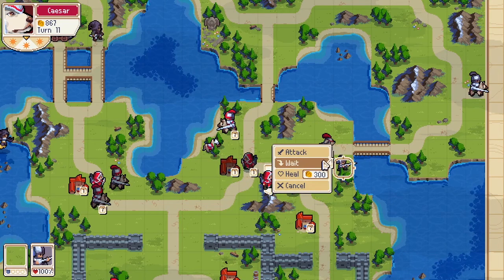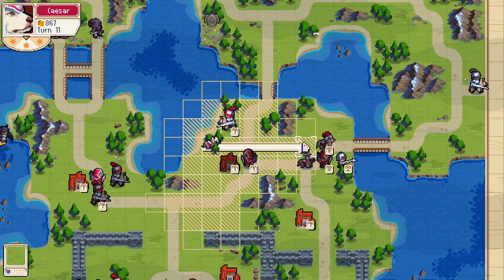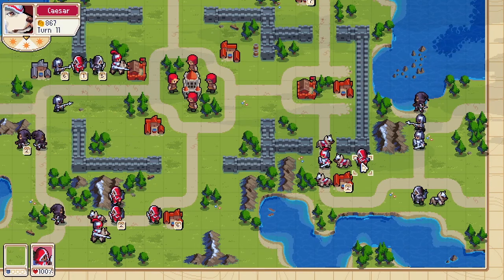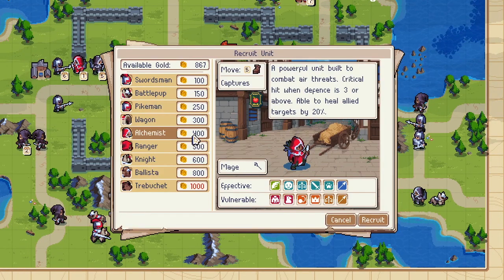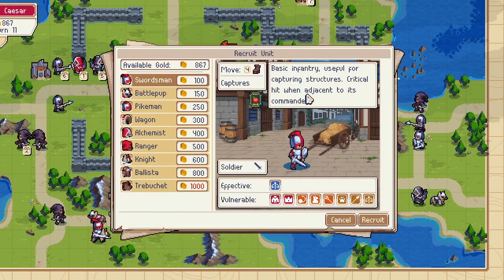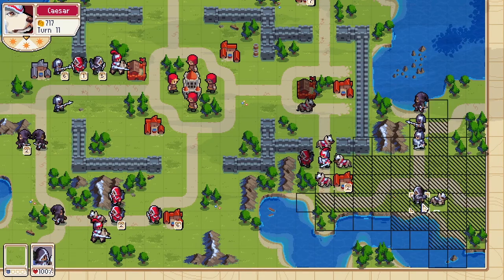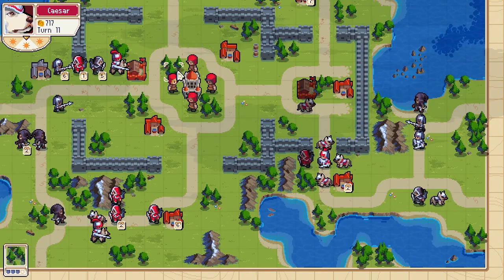We capture this, we hit the pikemen, and let's bring this guy closer. Keep building dogs — that's all you need at the bottom. Keep them out of range.